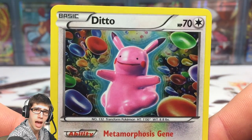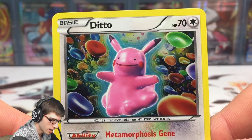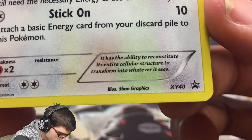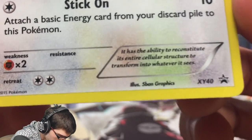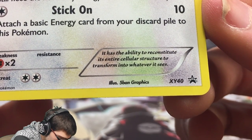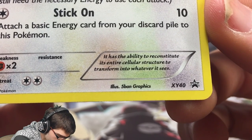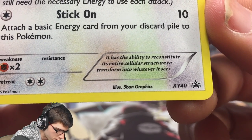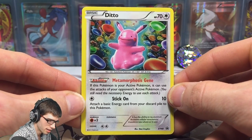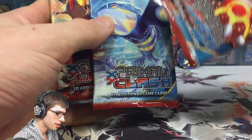The Ditto-Chew promo is pretty much the main reason why anyone would want to buy this. It is so cool — let me know in the comments what you think of that promo card. It is XY promo number 40. It says it has the ability to reconstitute its entire cellular structure to transform into whatever it sees. I really love that promo card — definitely an awesome card.